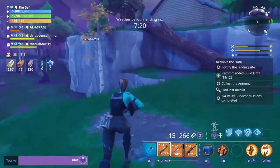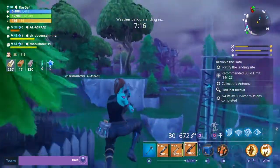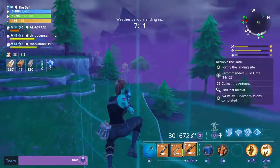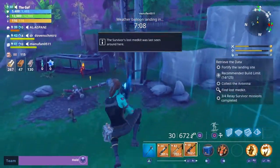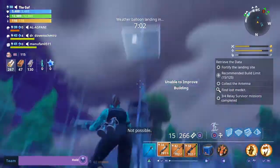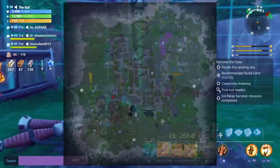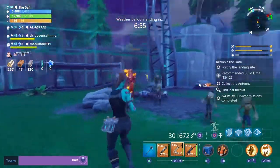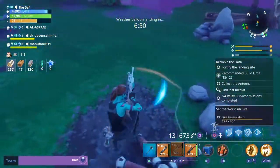In today's video I'm going to be showing you how to complete the relay survivor mission, which is a mission found in Plankton and Stonewood, possibly Canyon Valley. On your map it will appear as a small blue exclamation mark — that's what you want to look for and find.